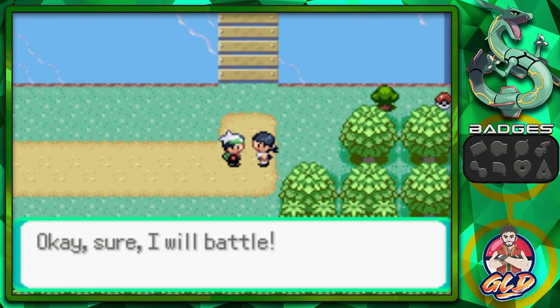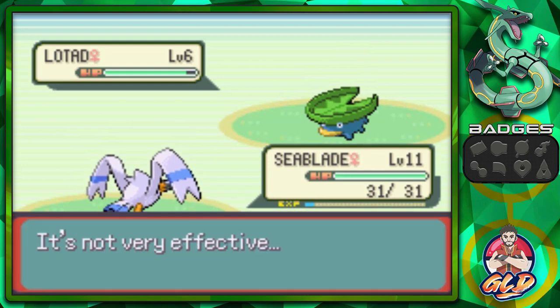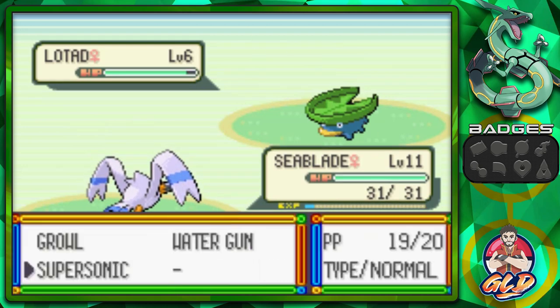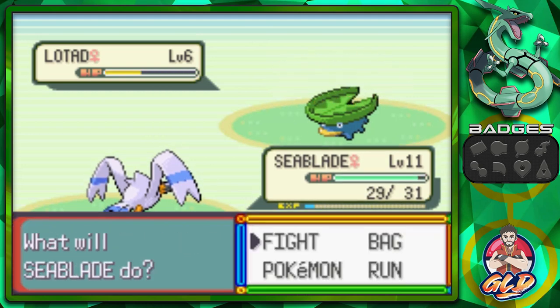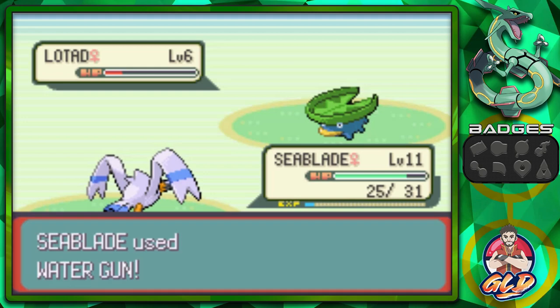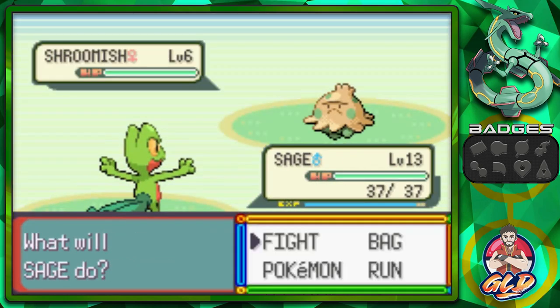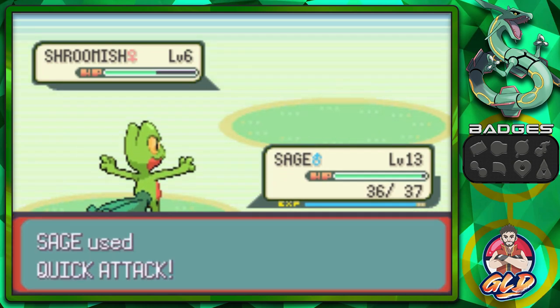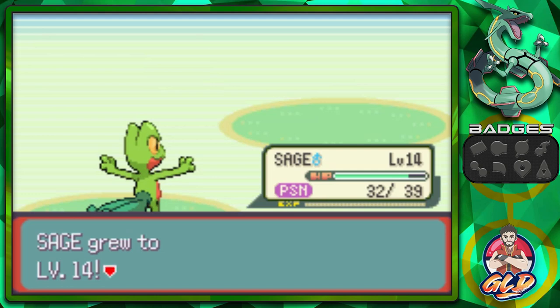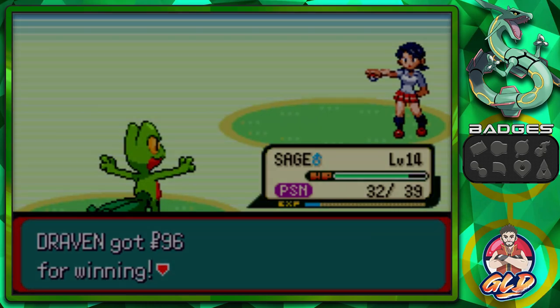Let's switch to Seablade and take on Lady Haley. She's coming out with a Lotad, so we go with Supersonic to confuse it. The confusion strategy isn't going perfectly, so let's bring Seablade back and send in Sage. Quick attack again — and we get poisoned by a spore. Sage reaches level 14 and we earn some money for winning. Let's heal that poison.